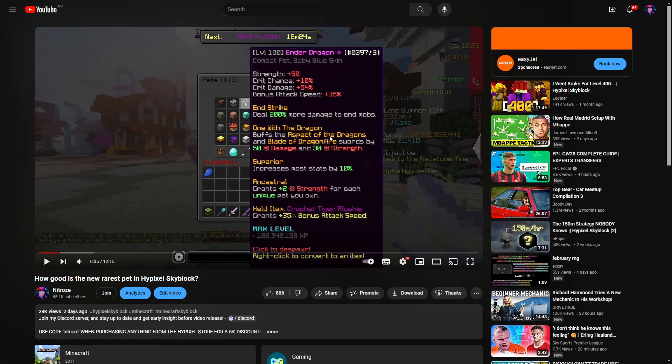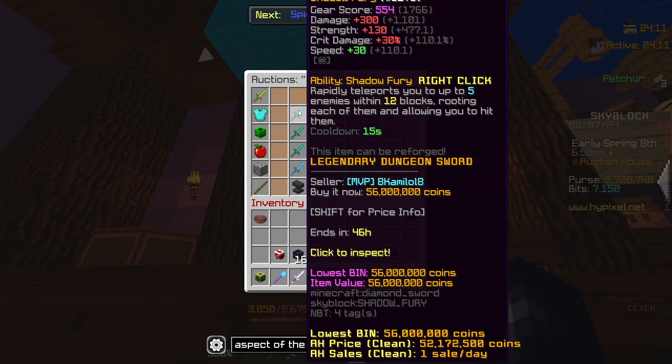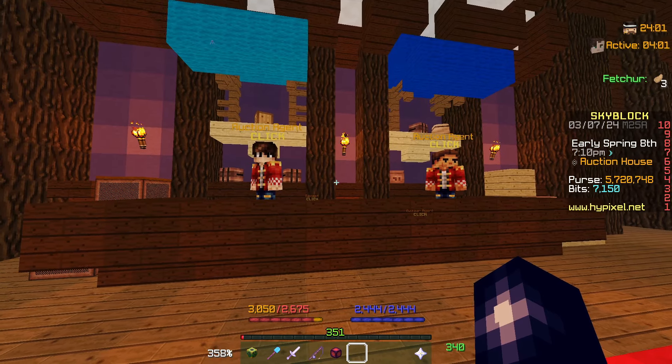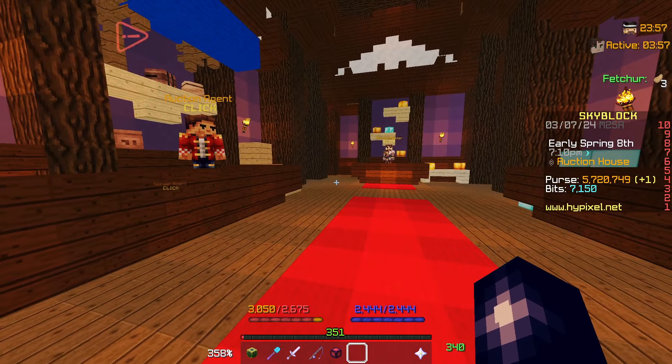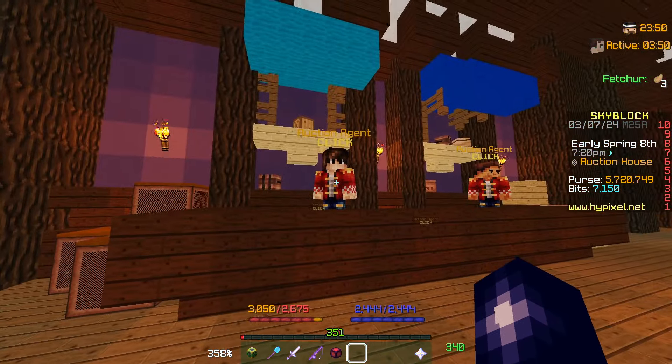But that's not where it stops, because the Mythic Ender Dragon pet buffs both the Blade of Dragonfire and the Aspects of the Dragons, giving both swords an extra 50 damage and 30 strength. The Ender Dragon pet also buffs most stats by 10%. If you were using a Mythic Ender Dragon pet and compared it to the Shadow Fury with the Blade of Dragonfire, it's actually much more comparable — it would have the same base damage. The Blade of Dragonfire would have plus 180 strength, substantially more than the Shadow Fury, and the Shadow Fury gives you 30 crit damage. So the damage realistically should be very similar. However, in terms of odds, it would cost you billions — tens, if not hundreds of billions of coins worth of Primal Dragons — to actually get the Mythic Ender Dragon pet, whereas the Shadow Fury costs 56 million coins.